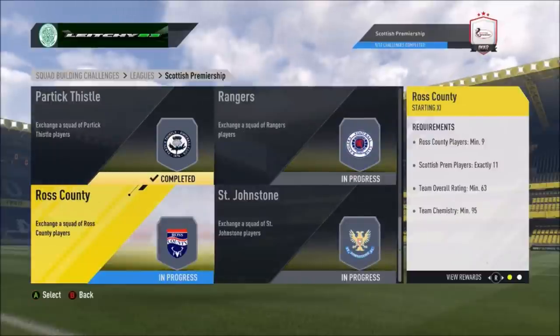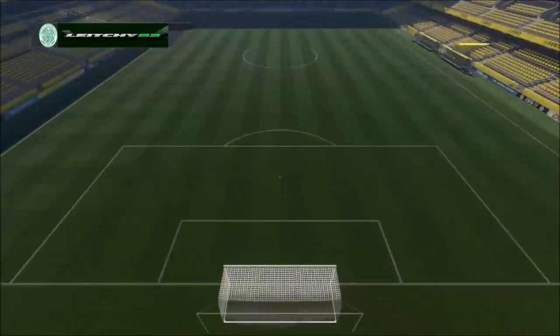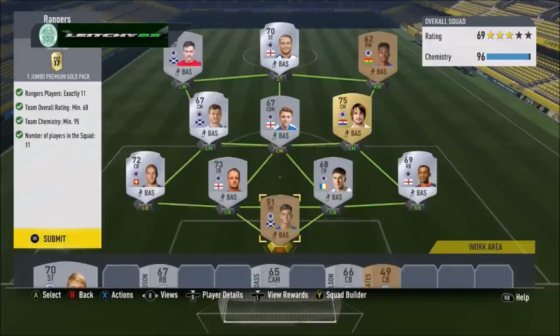Next up we need 11 players, 68 rated and 95 chemistry. Plenty of them to choose from and we've got that team pretty much locked down. We do have a right mid and a right back playing at goalkeeper — both goalkeepers were quite overpriced, so I stocked up with outfield players. Chemistry is still 95 so that's okay. For this we get a Jumbo premium gold pack.